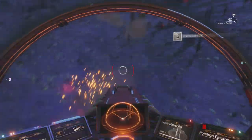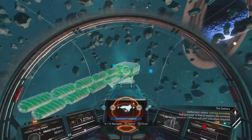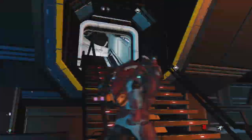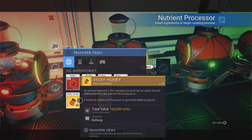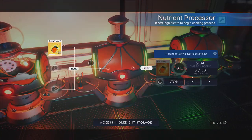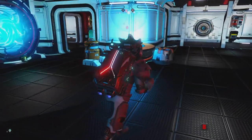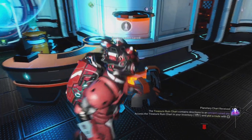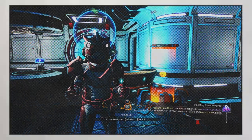Right, I better head on over to my actual freighter and run up to turn this sticky honey into synthesized honey — or processed honey, or whatever it's called. Let's chuck those in and refine them. That'll take about three minutes. I'll hit a save and be right back.